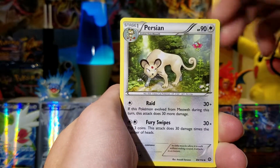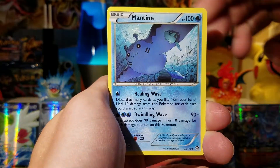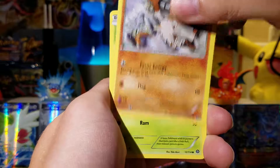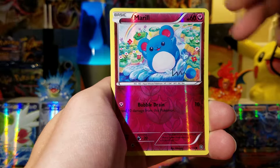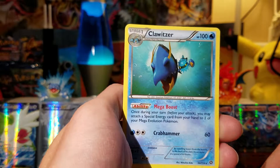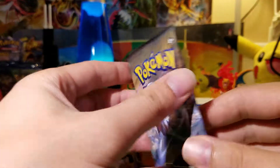Alright — Anorith, Persian, Claw Fossil Anorith, Mantine, Clink, Mankey, Fungus, Nidoran Male, Merrill Reverse... and the cats are going nuts with the door. And a Clawitzer — well, at least that card is pretty playable with its ability, and I don't have it yet, so that's good.